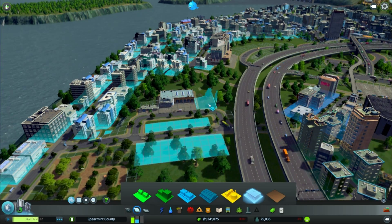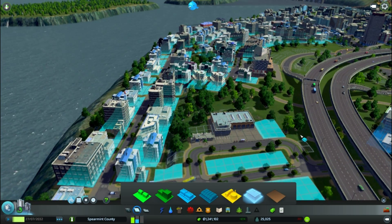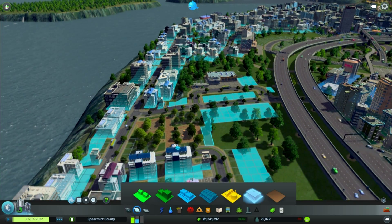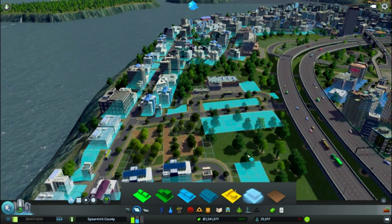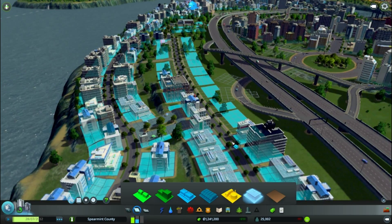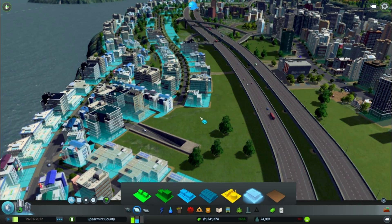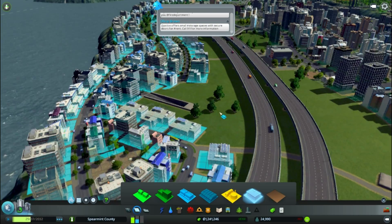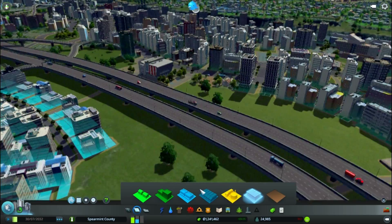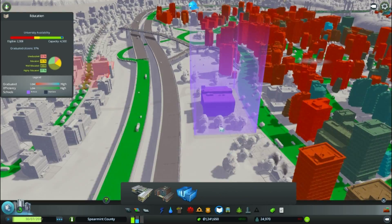Zone up those areas as well, make the most of all of the space we have — no office in there. And that should be good to go. So hopefully when people get smarter and can work in offices, they will move into these offices and it'll be good. We can always build a bit more; we've got a little bit more room here. But yes, first university placed.